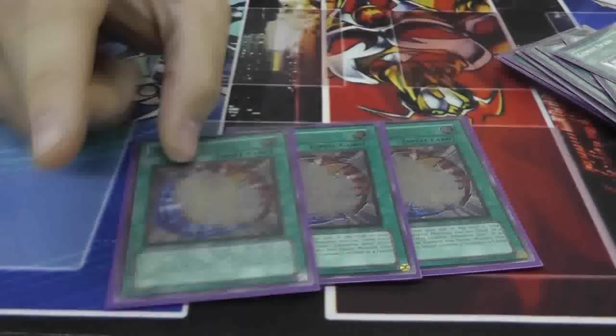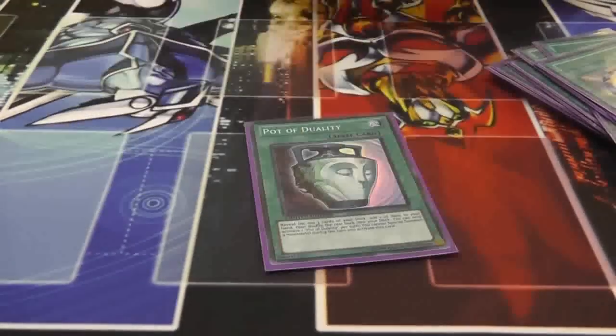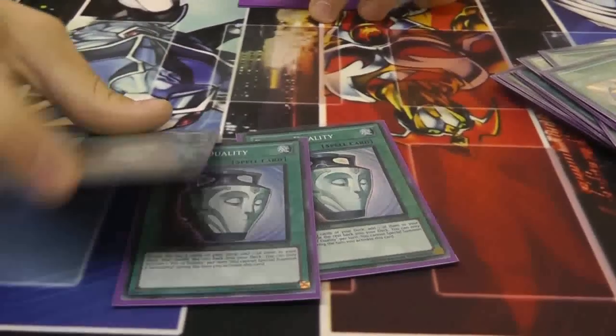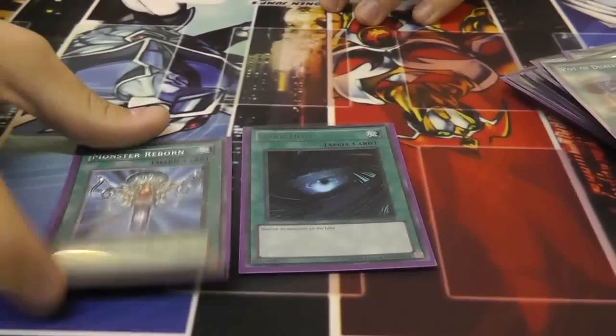Three Miracle Fusion — can't say much, it's awesome. Three Pot — you need consistency, pretty much all it gives you. Good Alias, set Spark, go. And two Staples: Dark Hole, Monster Reborn.